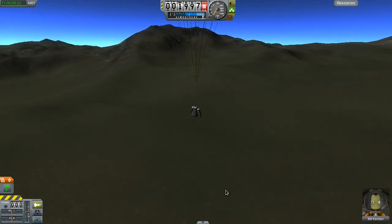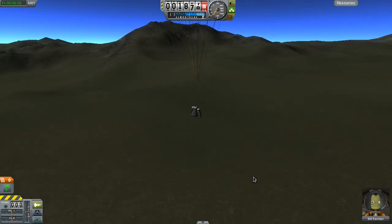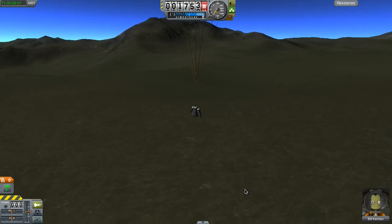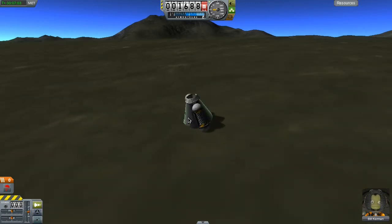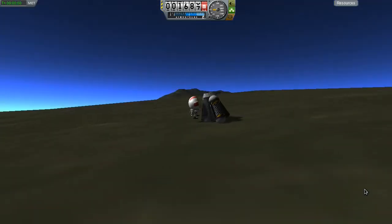Things are looking good, Bill. So if we do another EVA, am I only allowed one EVA report per mission? That'd be silly - because if you do multiple EVAs you should be able to get more science. You're doing more stuff. Get excited Bill, you survived another one. Let's see how long you're going to be with us. There is no retirement for Kerbal astronauts - there's only service until death. And you get to continue your service.